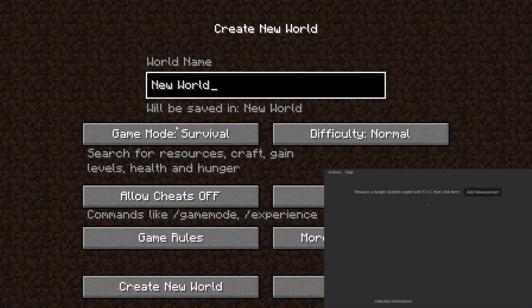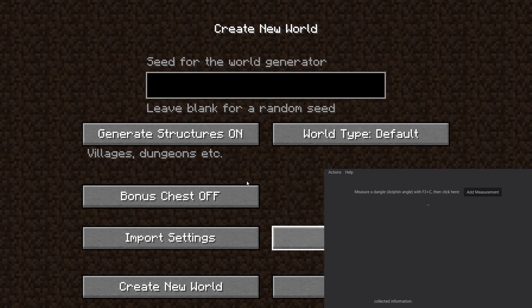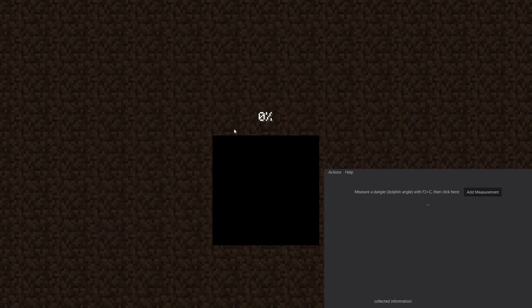Now it's time for me to crack a random seed using my tool, so that you can see the sheer power of it. As you can see, the seed is completely random. Let's go.